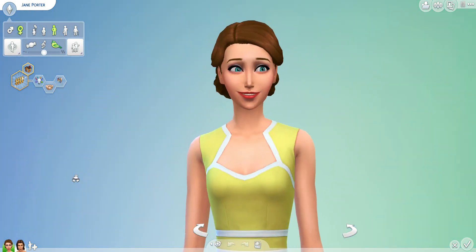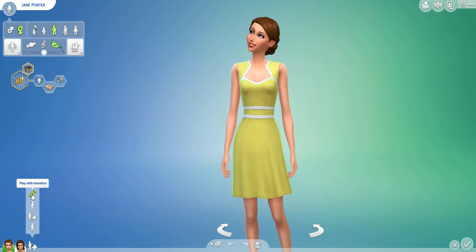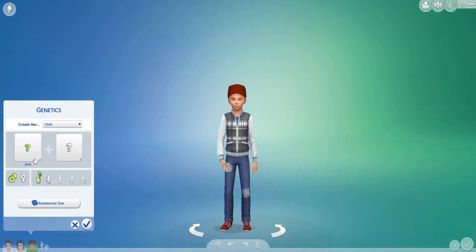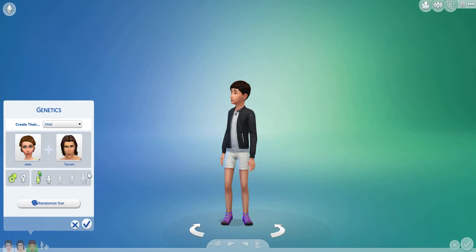Look at how Disney her face is — it's so Disney. I'm going to be really interested to see what their kids look like. Alright, let's get straight into it. So we've got Jane and Tarzan. We'll start with the boys.